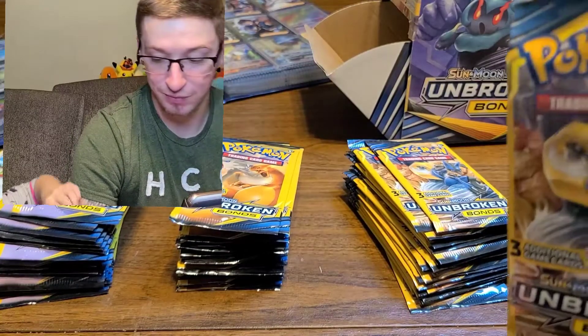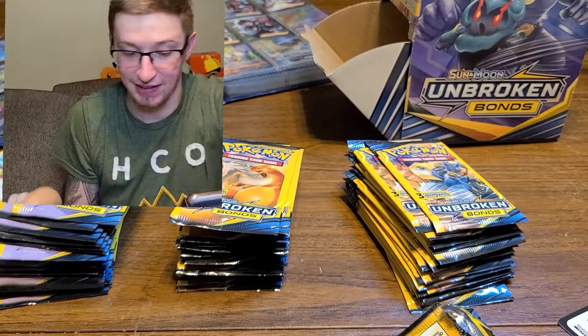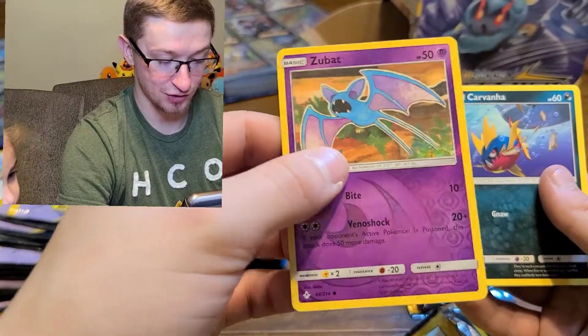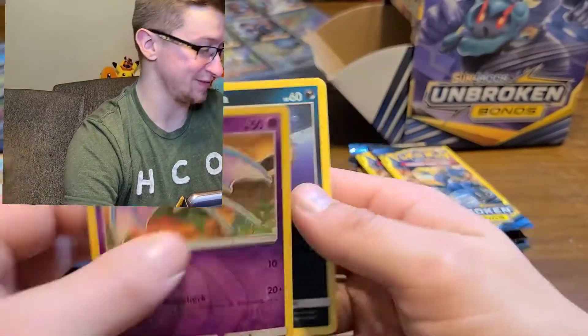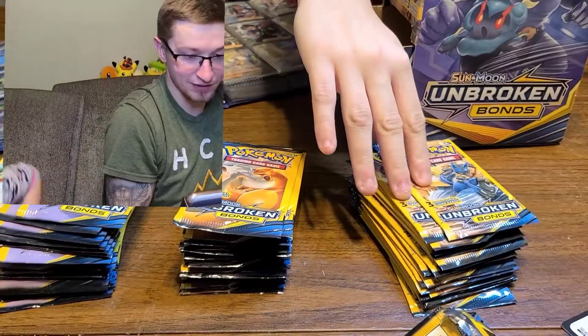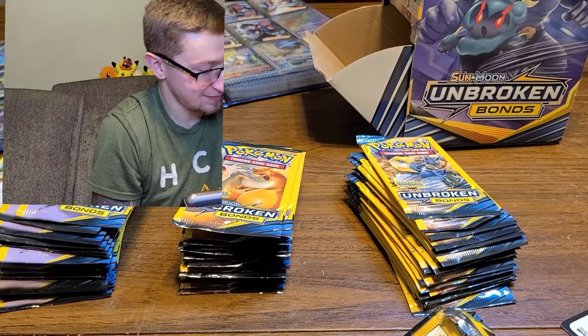This is our first gold card! Yeah, that's our first gold card that we actually pulled - we've been with people that have pulled them but we've never pulled one. Let's see what Lily got - she got a Gloom, a reverse Zubat, and Carvana. Good job! I can't believe I got my first Mew!